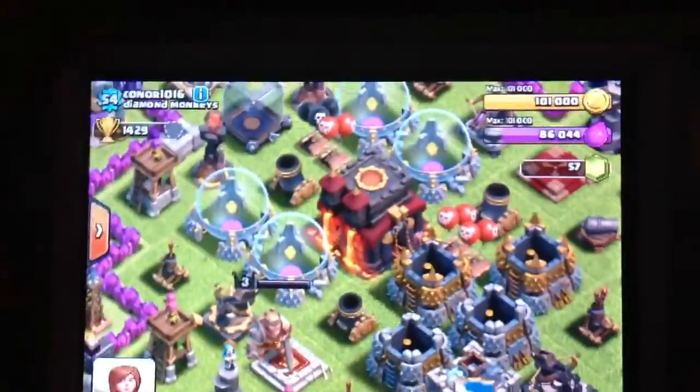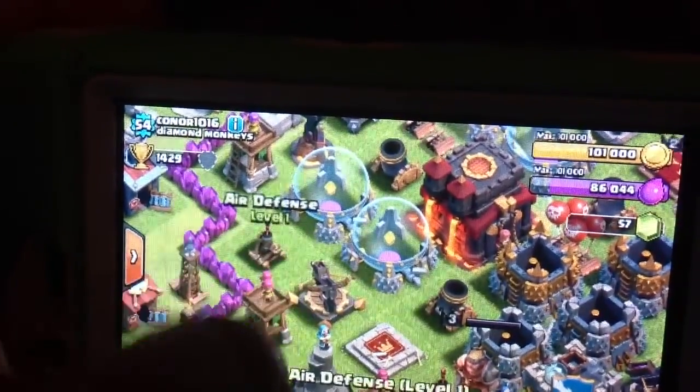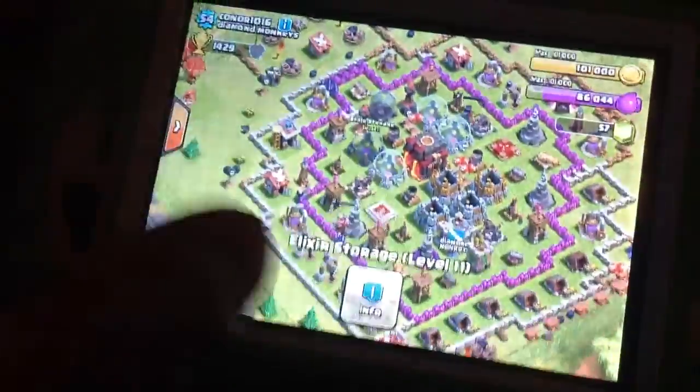So level ten town hall — that's good — but what you see in the corner is a level five archer tower. Yes, that's a level five archer tower. And what's that? A level one air defense. And what's that right there? It's a level two expo. So this is a way-gemmed-out base.